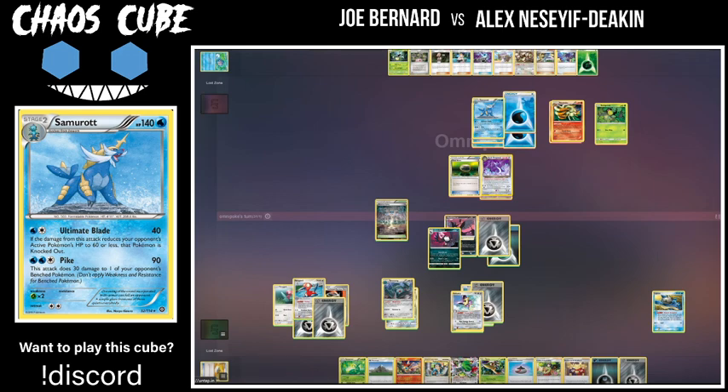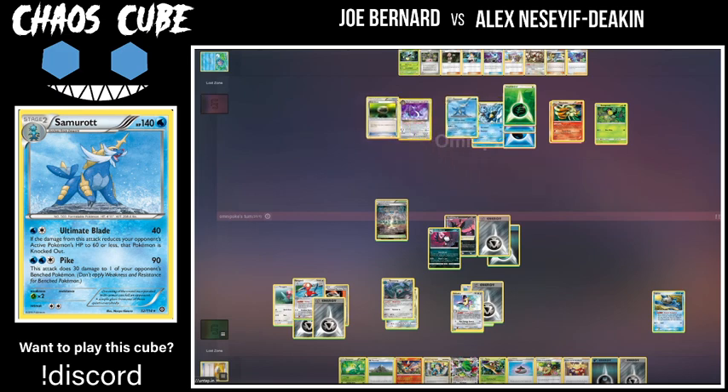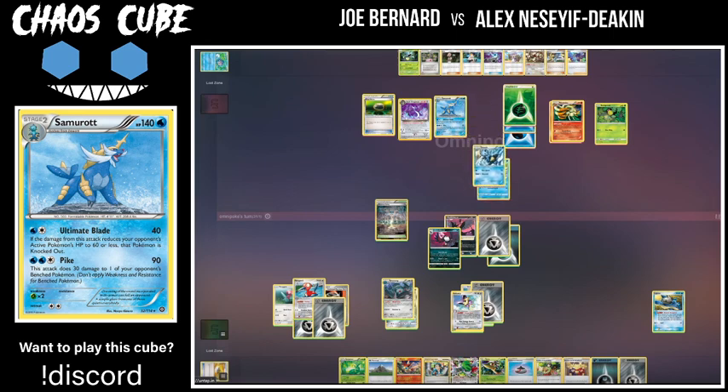Yeah, I think if he just throws up the Samurott I don't think Al can win. Well, Al can if he gets lucky — omnipoke goes back into the Samurott, hits the Honchkrow, Al retreats into the Porygon and hopes omnipoke flips tails again. It could happen — it has happened very many times before in this match. He's going to need a little bit of luck with these coin flips. But I think the best bet is just send up the Samurott and hope for the best. There's still some game plan left for Al with that Machine Burst — what a great attack on a great support Pokemon.